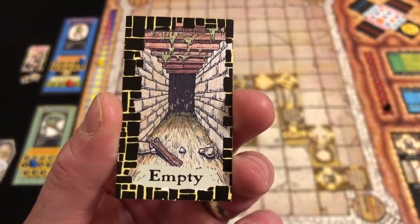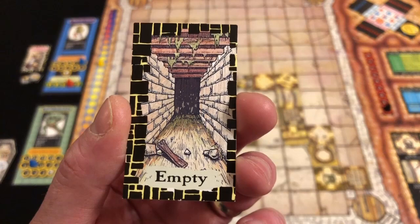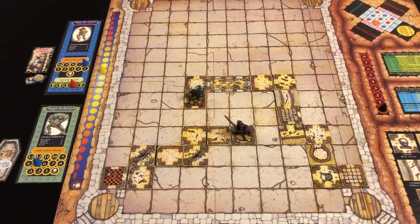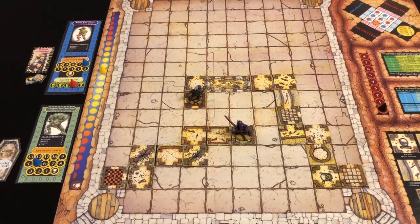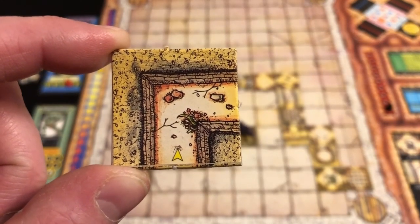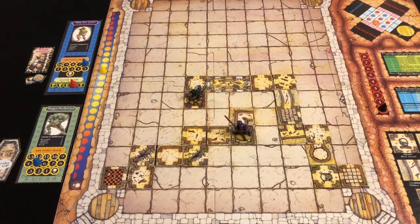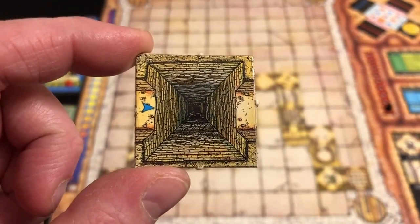Rildo heads south — just a regular room, no corridor. We draw a card — empty again. The sun advances. Thargrim, gnashing his teeth, headbutts the door repeatedly — third time's a charm, the door opens. We move through and draw a new tile: a corridor! We move in immediately and get to draw again.